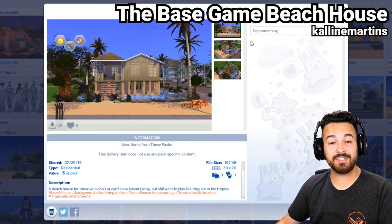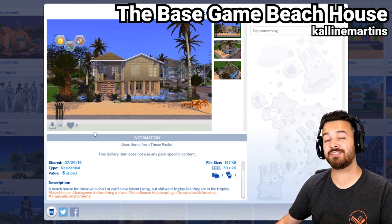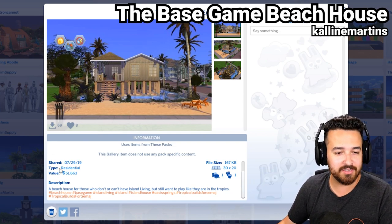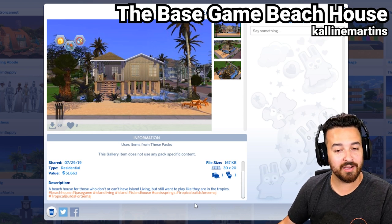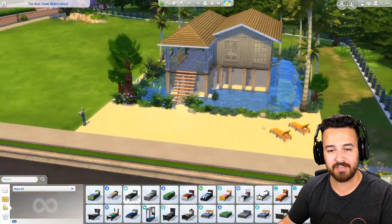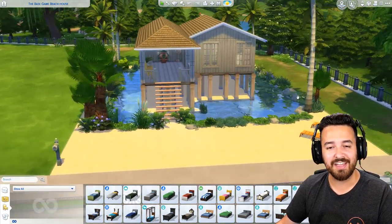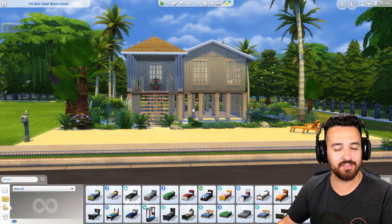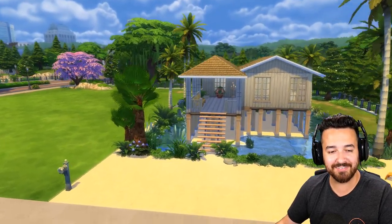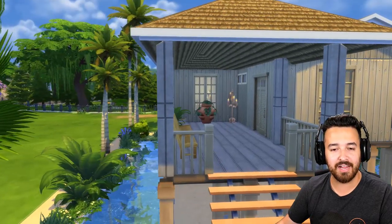The next one is the Base Game Beach House by Colleen Martens. As the name suggests, it is base game only — no expansions, nothing. You just put this in your game, you could put it in Sulani or any other world. This is a beach house for those who don't or can't have Island Living but still want to play like they're in the tropics. I think this is really, really beautiful. I love the landscaping around it and it being on stilts — that is such a beach vibe, very Queenslander. There's a nice outdoor area and a pool.